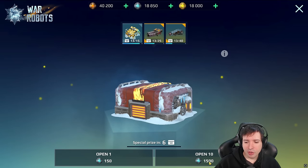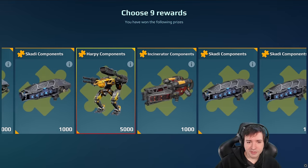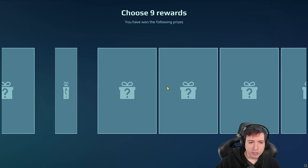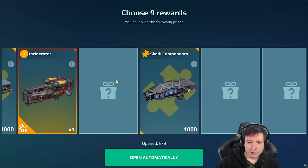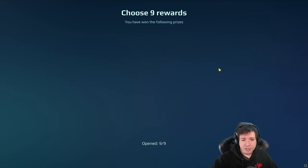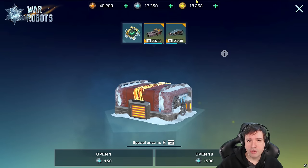Let's open another 10 — in two more we get the guaranteed golden tokens for the higher category. We have 18,000 now. There were 200 inside — actually, I think those 200 were a prize you could draw, not the guaranteed one. Harpy components — we already had 2,500 before so we have almost another full Harpy. And there's another Harpy — holy smokes, that's almost three Harpies now! There's the 200 extra and the 400 golden tokens.